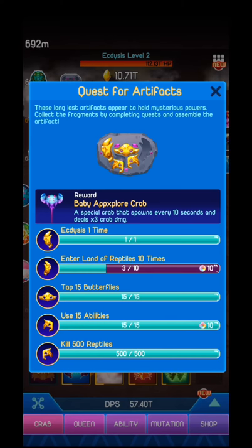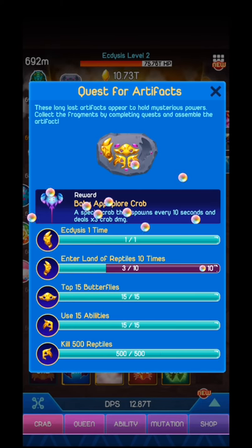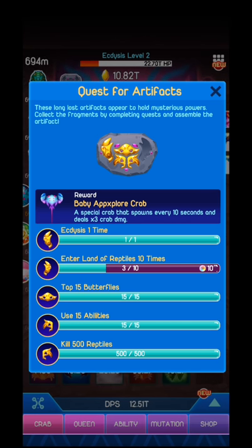So, quest for artifacts. Every time you complete a quest, you will go for the next quest and so on. So, 'enter land of reptiles and time' — you can see that's the one I need to complete in order to have this artifact completed.